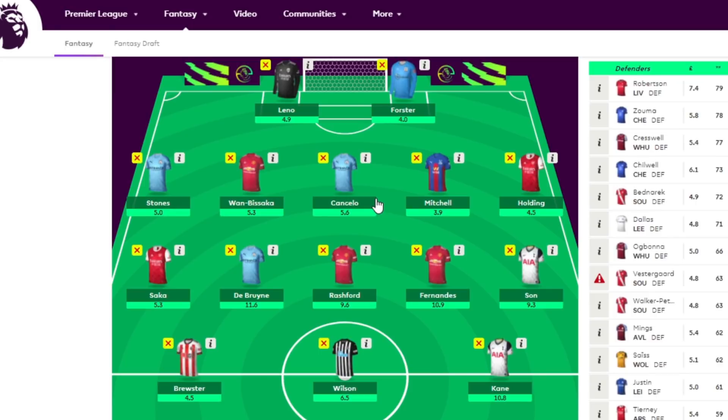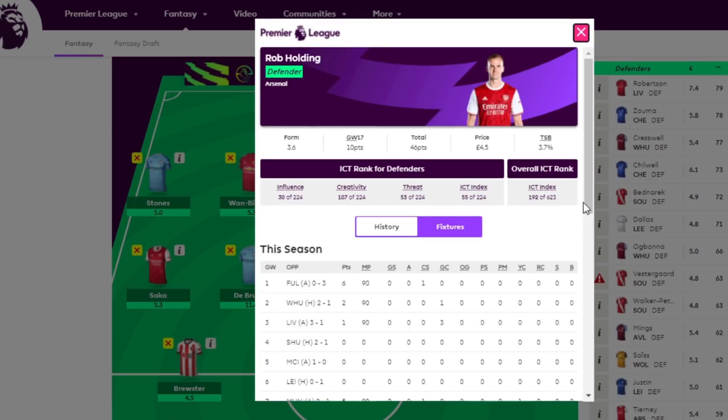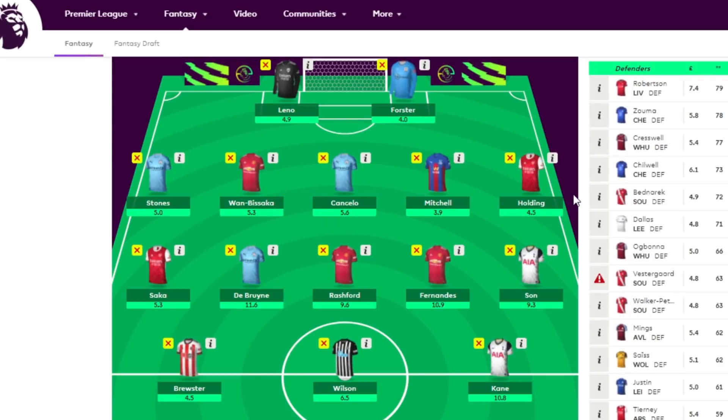With the current structure, Holding would be a very good first substitute. If you're not really feeling Saka you could actually play a 4-4-2 — Stones, Wan-Bissaka, Cancelo and Holding in defence, then in midfield De Bruyne, Rashford, Bruno and Son, with Wilson and Kane up front. So you have a bit of flexibility with the team, but of course there are so many alternatives.